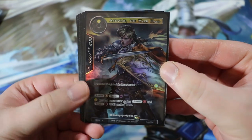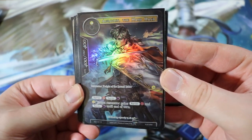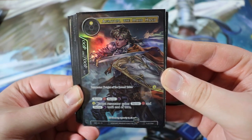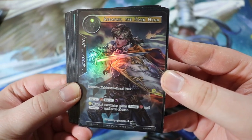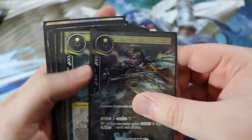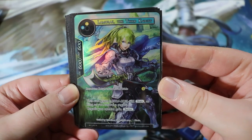Next we have Agravain the Hard Hand — not a starter deck card. He's a 400/400 for a single light, a Knight of the Round Table with barrier fire and barrier darkness, which is quite good against the Melgus deck. You can pay a light to give another resonator barrier darkness and barrier fire until end of turn. We run a full playset because he's just a good, efficient beater.